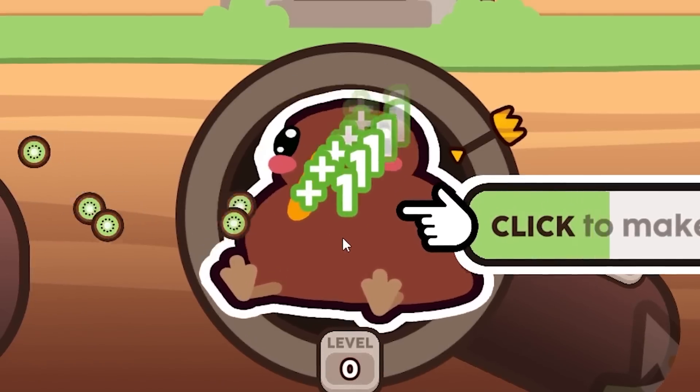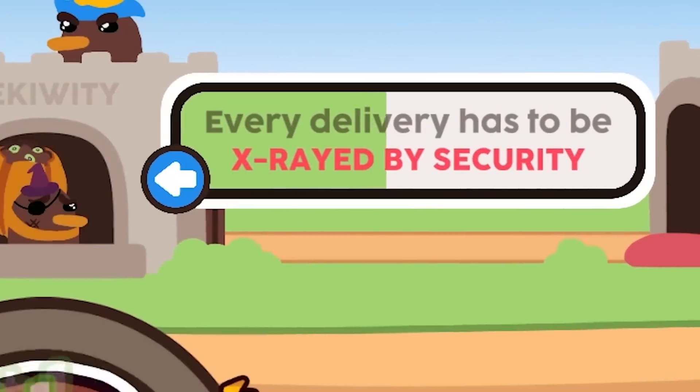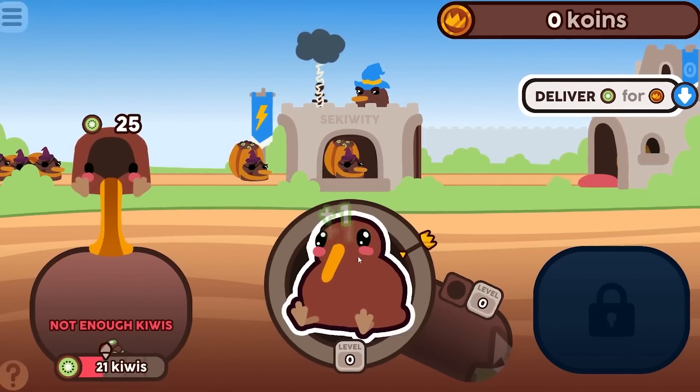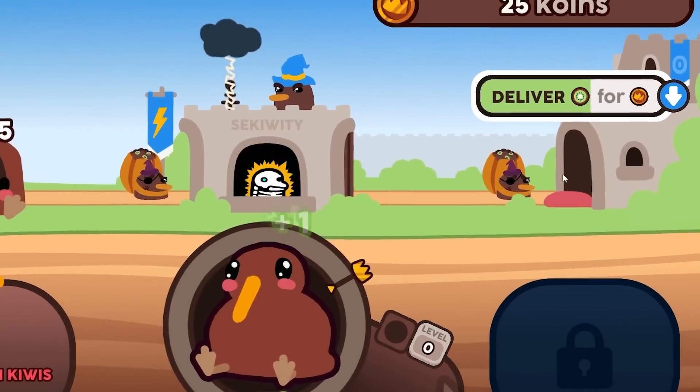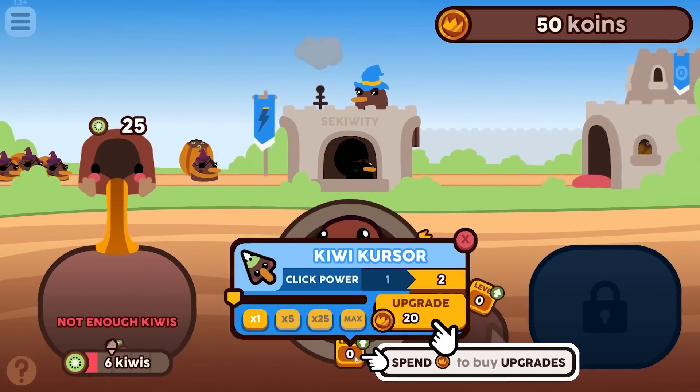I'm clicking this guy in his pudgy belly and hopefully I'll make billions of dollars selling kiwis. Every delivery has to be X-rayed — these guys go into security and then they enter and give us coins. We now have 50 coins.